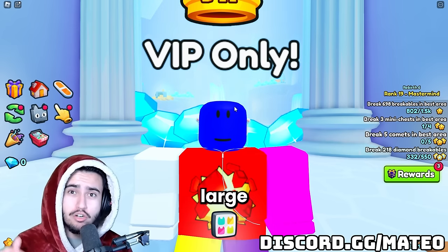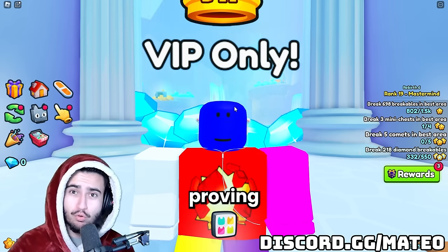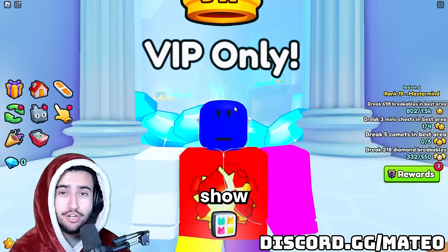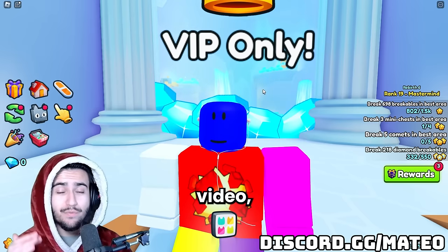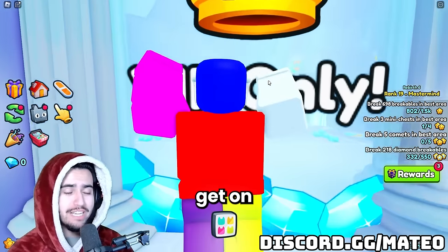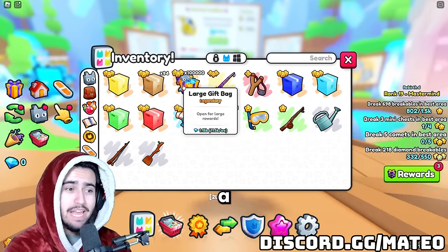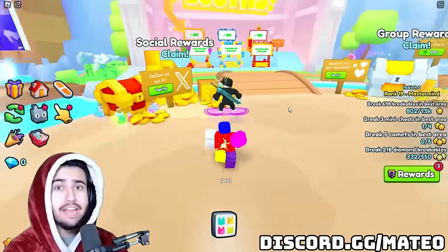You should most definitely be opening your large gift bags in Pet Simulator 99, and today I'm going to be proving that to you by putting my own diamonds on the line and opening up 1.1 billion diamonds worth of these things, just to show you how much diamonds you actually make and how much the items are worth. At the end of this video we will have an exact number of how much value you should get on average by opening these things, because we are opening up 100,000 of them and with a sample size this big, this should be a pretty accurate representation of what you are going to get.